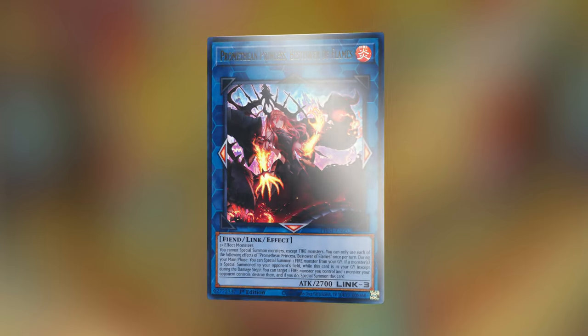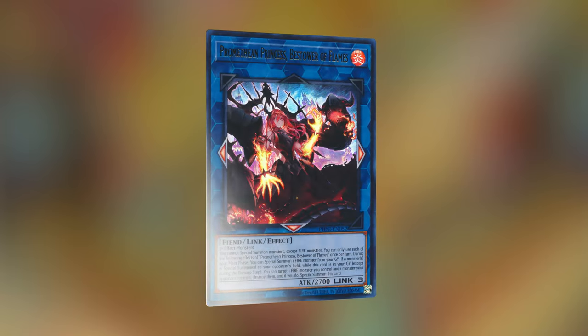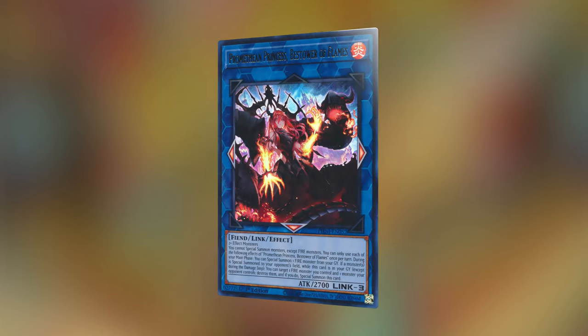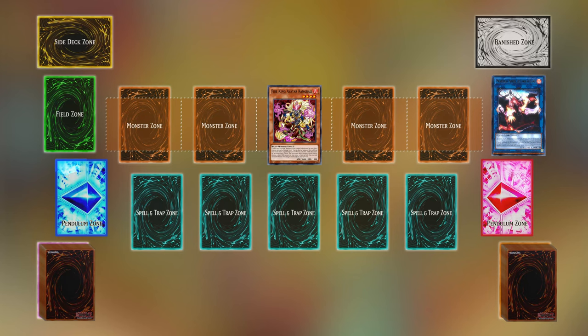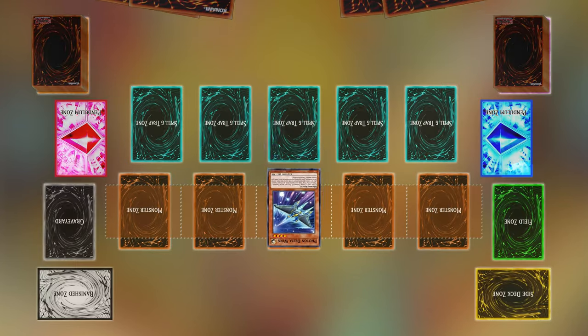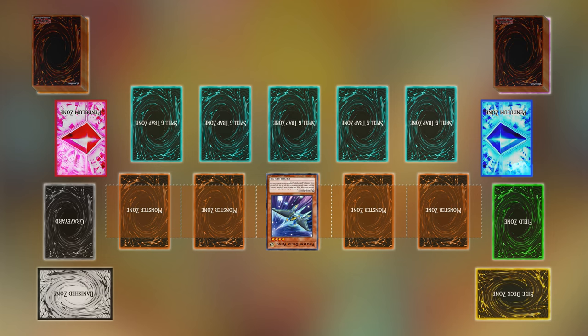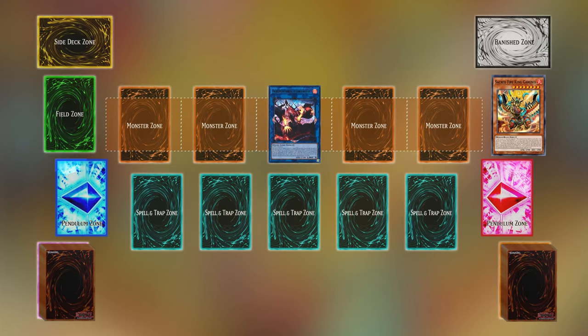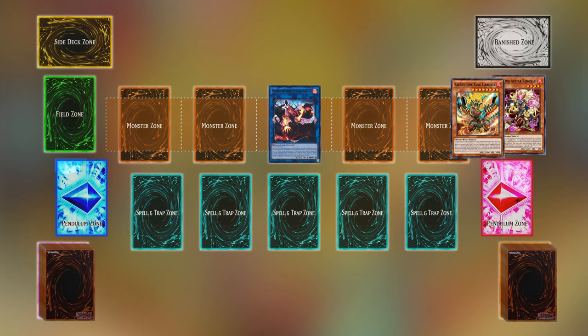Promethean Princess, Bestower of Flames: Promethean Princess is the final Phantom Nightmare upgrade we have to talk about, as it synergizes so well with Garunix when used on your opponent's turn. If Promethean Princess is in your graveyard on your opponent's turn and they special summon a monster, you can target and destroy one fire monster you control and one monster your opponent controls, and special summon Promethean Princess — which then triggers Garunix's effect, which can also be special summoned from the graveyard. With so many ways for this to open up into its main combo, it's easy to see why this has been dominating in the OCG, and it's only a matter of time until it finally takes its throne on top of the TCG.